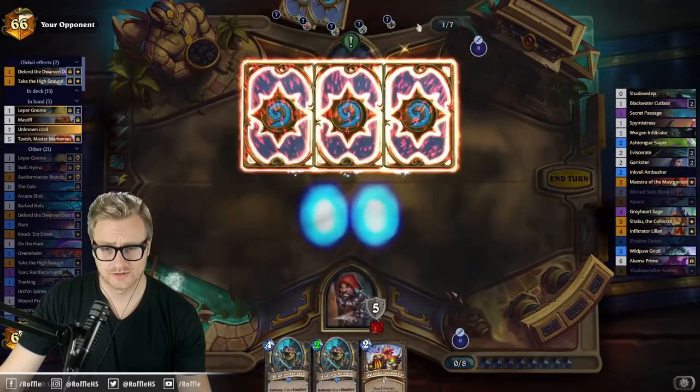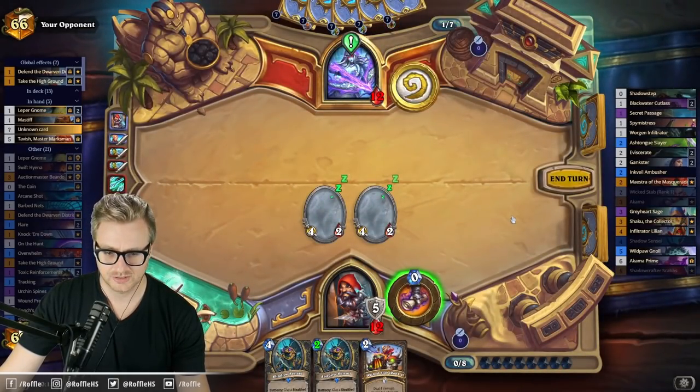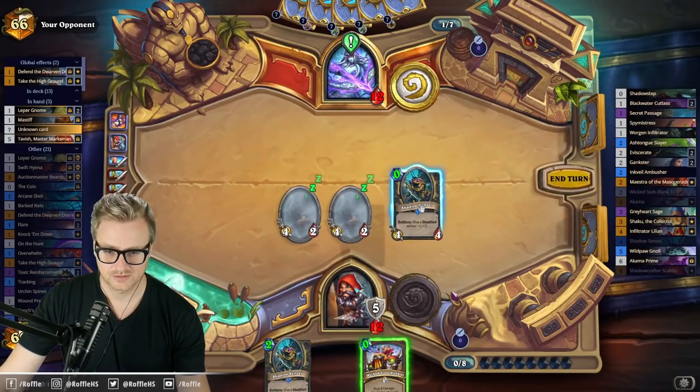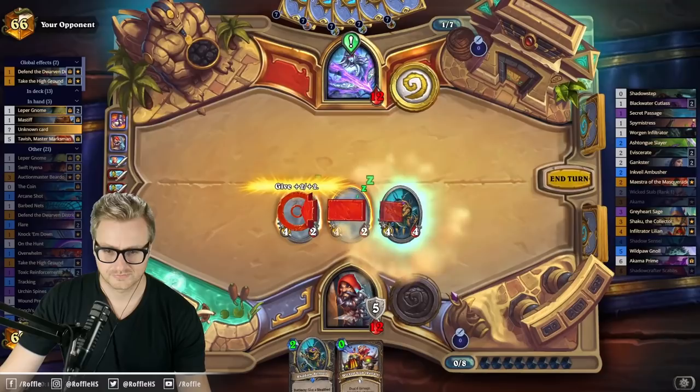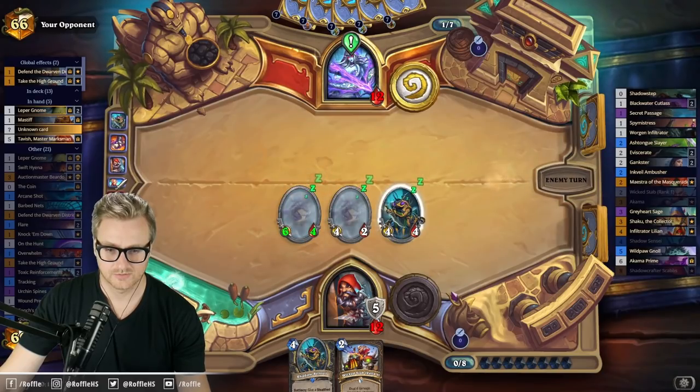Unless one of the cards — this, or the card that they draw — is another copy of that 3-mana spell, I think we're okay here. What if I just preemptively do this, to play around that type of thing from happening, and give myself another minion?